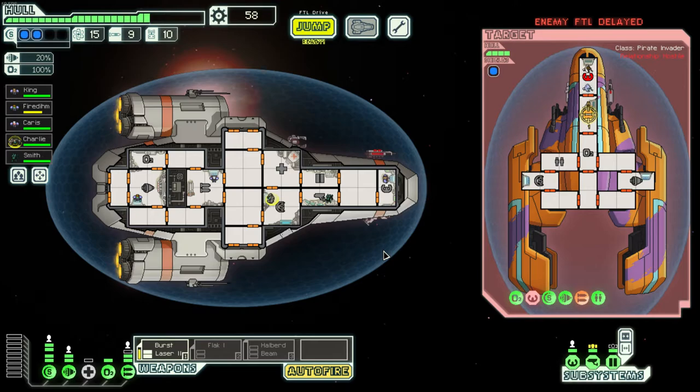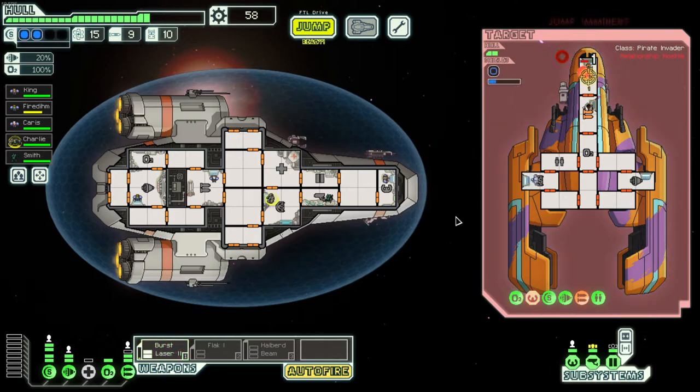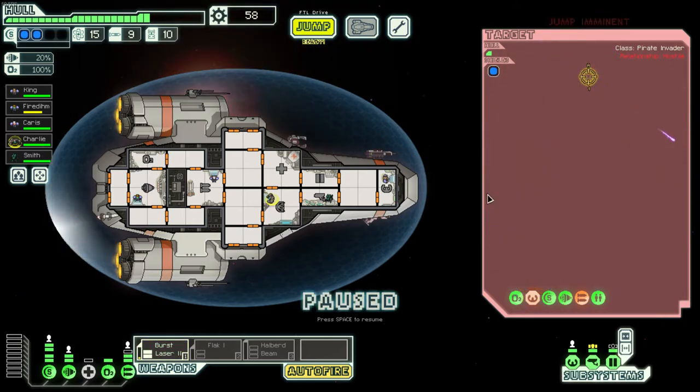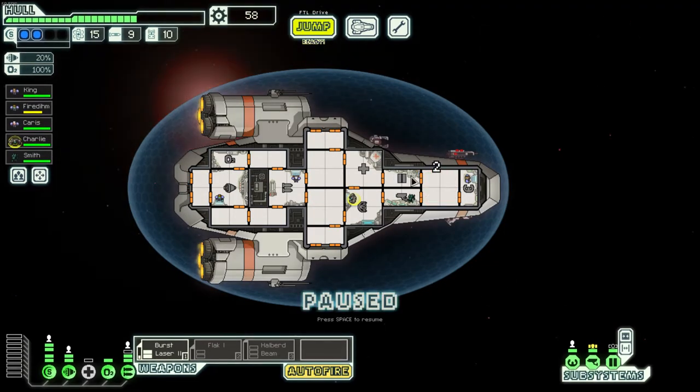That weapon setup alongside things like cloaking or hacking is a surefire way to win the game. However, the enemy is about to jump. I target their piloting to try to stop them — we take them down, but if they fix it too quickly they'll jump. And they jump. That's what happens if they run. I should have been paying more attention — because they ran we didn't get any rewards.